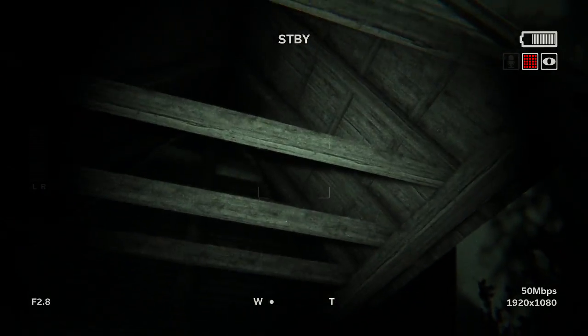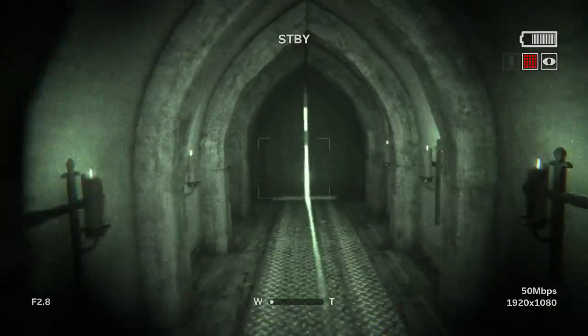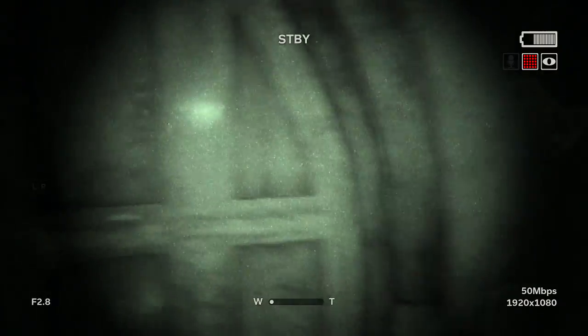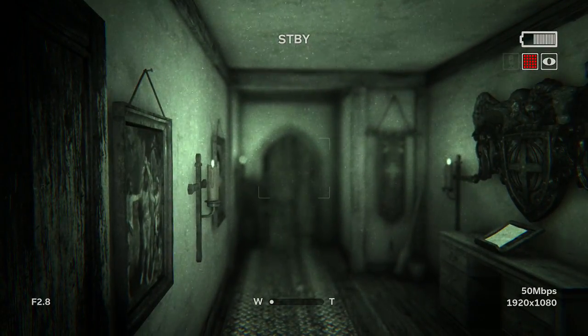And here we have the church — that's Latter-day whatever, probably Scientology. You'll notice you won't be able to get through this door or that door. If you take a right, you'll be able to slide in through here. And that is how you get inside the church, guys.